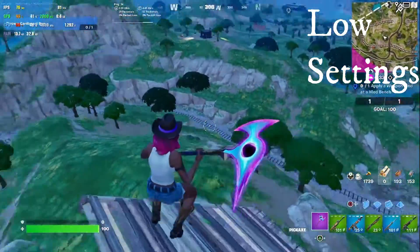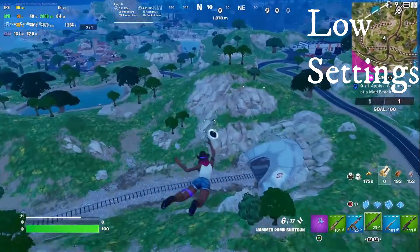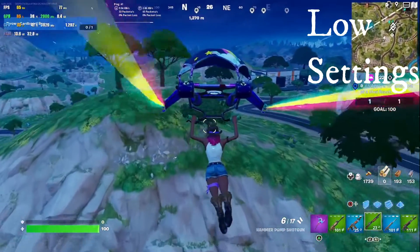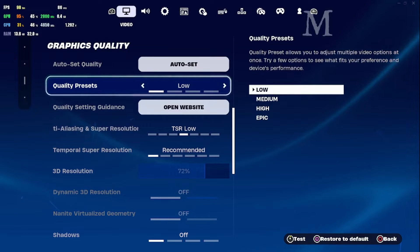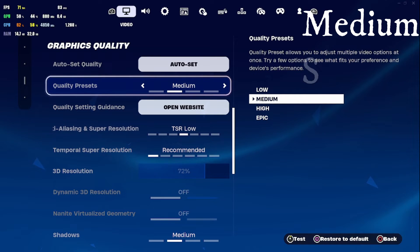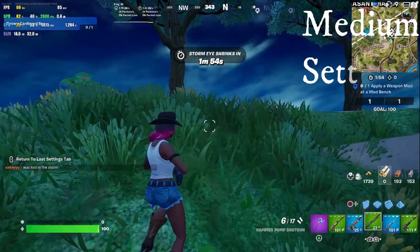As you can see on the low settings, we've been hovering around 70 to 90 FPS pretty much this whole time. Here in a couple seconds we're going to swap over to medium, but it is a little bit choppy. If you saw my Call of Duty video, you saw me say that you wouldn't want to play competitive with it — it seems like that's the same for Fortnite. Fortnite is relatively demanding.